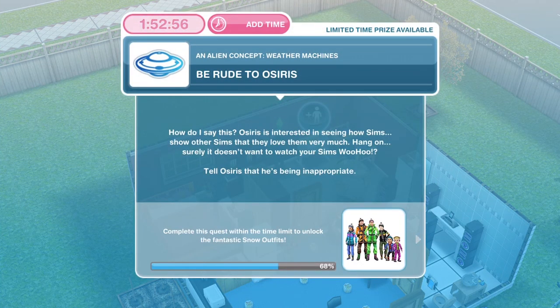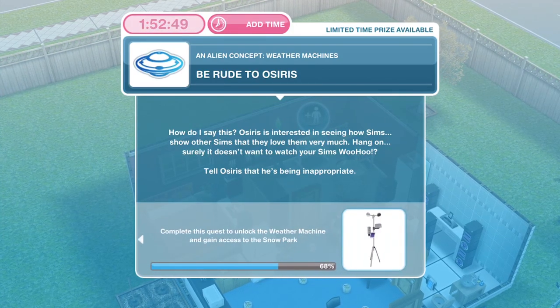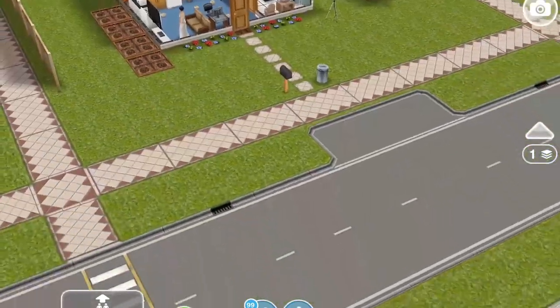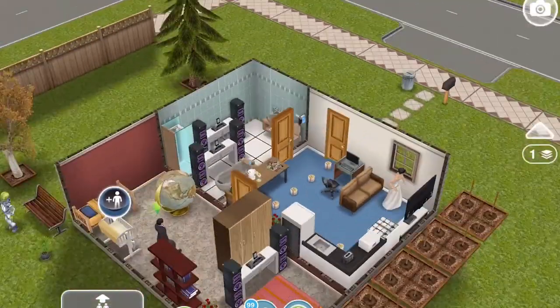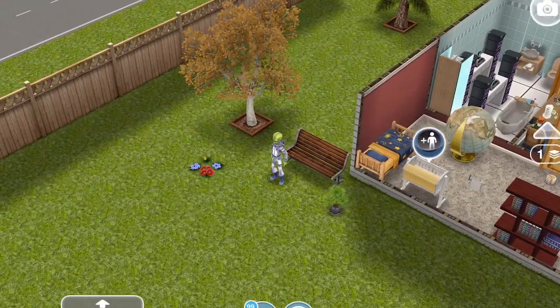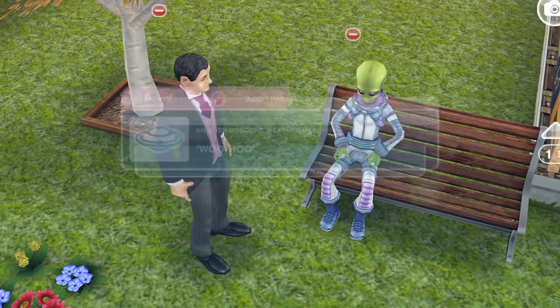Now we need to be rude to Osiris. Osiris is interested in seeing how Sims show other Sims that they love them very much — surely he doesn't want to watch your Sims woohoo. Tell Osiris he's being inappropriate. Whistle him over, or if he's already there, click on him and be rude for 10 seconds. We've been rude to Osiris.